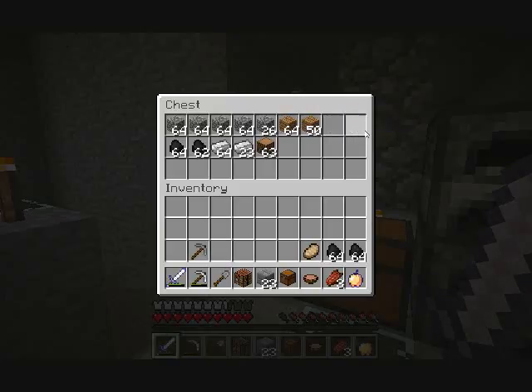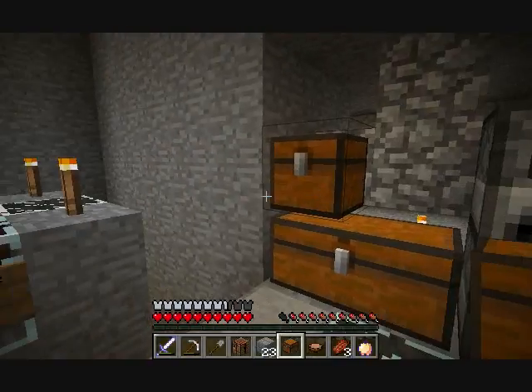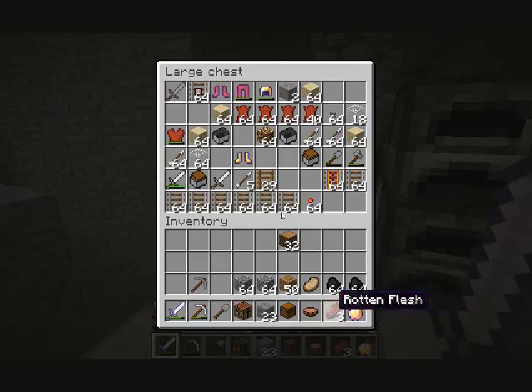What was it that I wanted to bring? I'm going to bring two of these, a stack of wood, half of this. I'm sure I'll get plenty of cobblestone there but I just want to take some with me just in case. Now I have plenty for torches — I'm going to bring half of this as well.